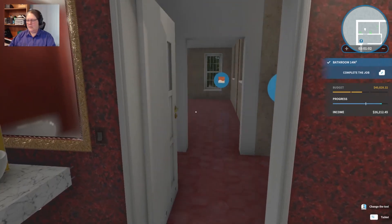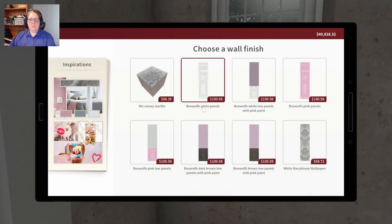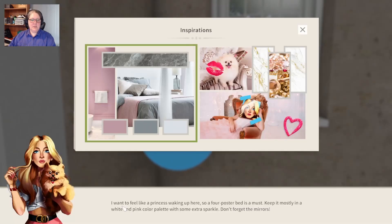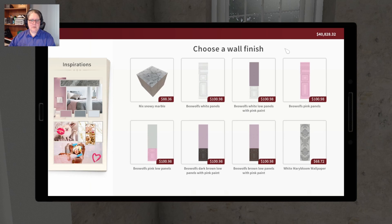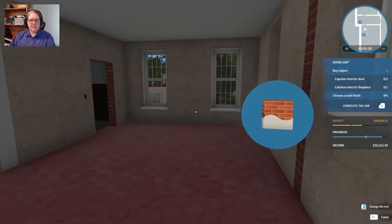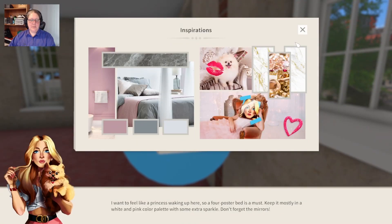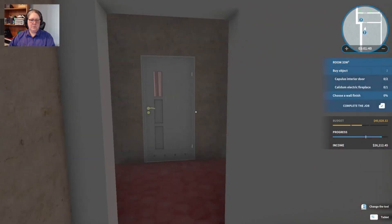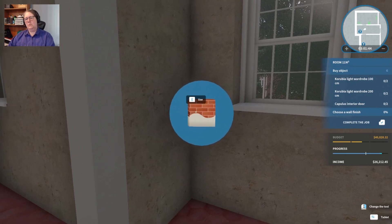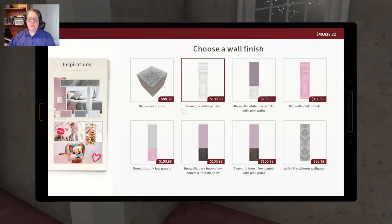I think we're going to do these three rooms. This is a walk-in robe - she's not putting a full poster bed in this room. It's not going to fit. So this will be her closet space. We have wardrobe, wardrobe, Capulus interior door, and it's all in pinks and whites - so the gray wood would have been out of place. Choose a wall finish - she wants to feel like a princess.